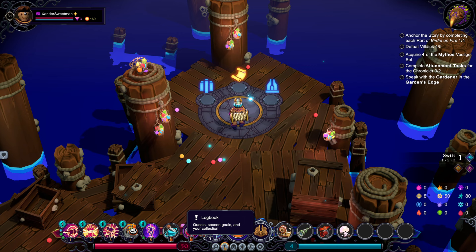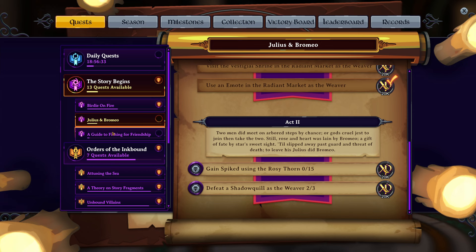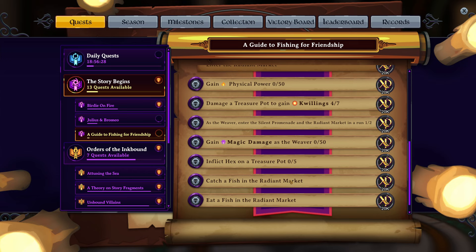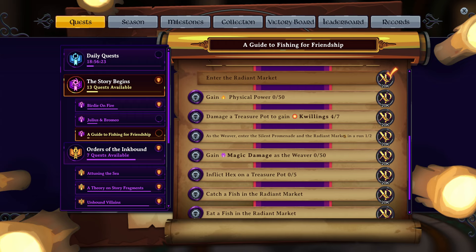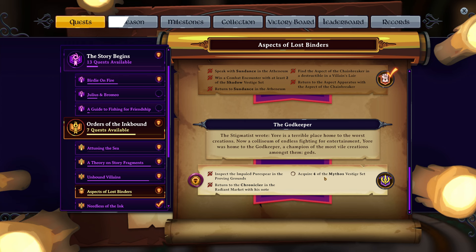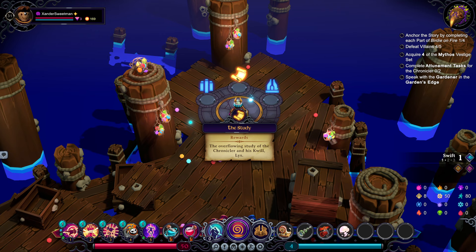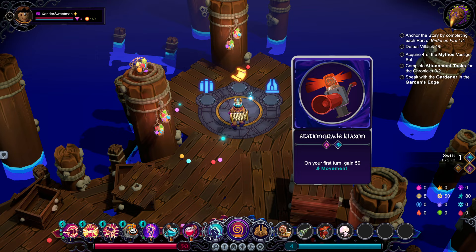I don't think we need to go to the vestigial shrine. Let's double check our quests. Nothing about the Radiant Market there. Nothing specifically about the Radiant Market there. Catch a fish at the Radiant Market. Eat a fish at the Radiant Market. Into the Silent Promenade and Radiant Market in the same run. Nothing about the shrine though. Need to go to the Gardener's Edge. Well, for now let's go to the vestigial shrine and we'll destroy the klaxon.